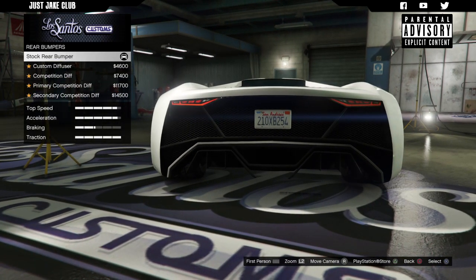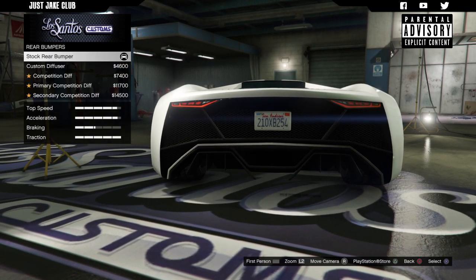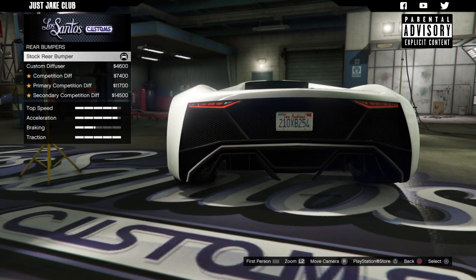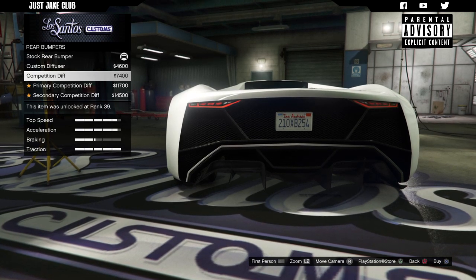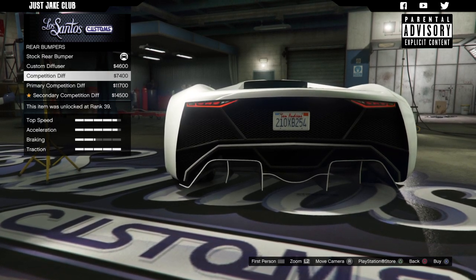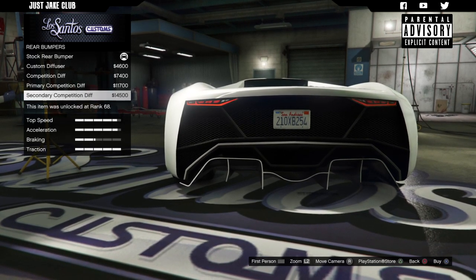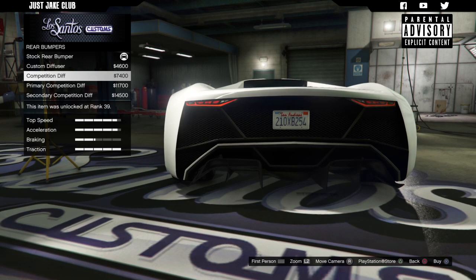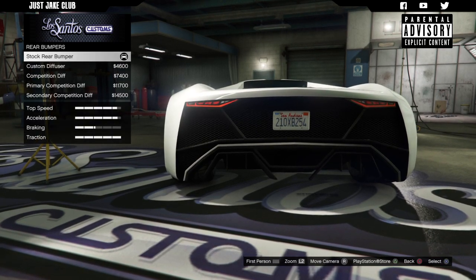Moving to the rear bumper — it's not even a bumper, it's a diffuser. You see what you're paying four and a half grand for? That tiny little thing that goes in the middle. You get a little bit of a visual change with the seven and a half grand one, which is a welcome sight, but for an extra four grand you're just getting white lines. They're exactly the same for primary and secondary. I don't think they look nice enough to warrant spending seven and a half grand, so I'm going to go stock for the rear bumper.